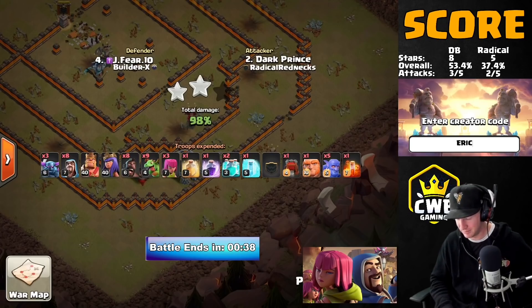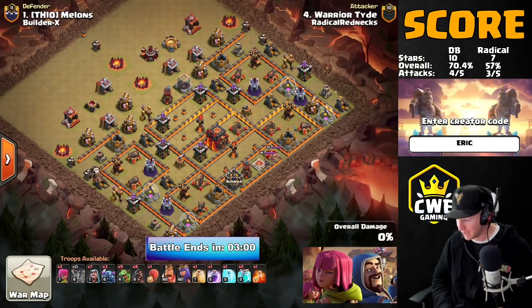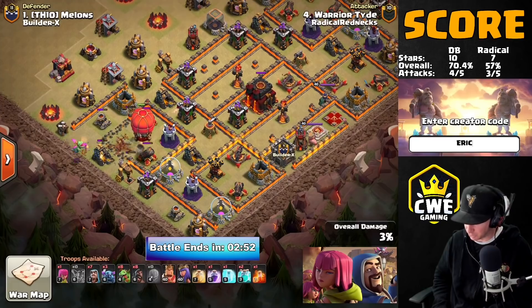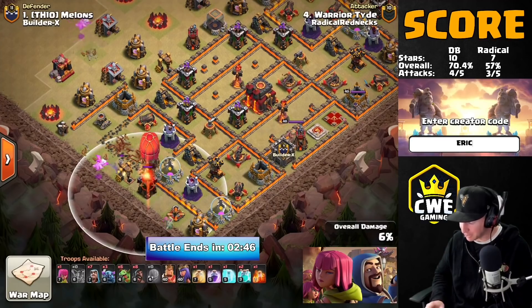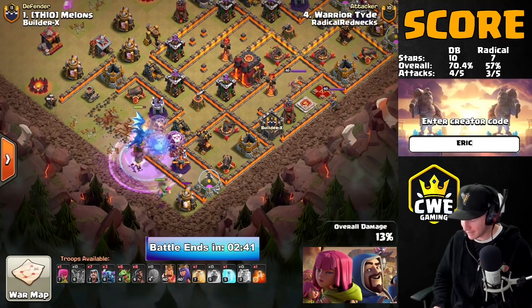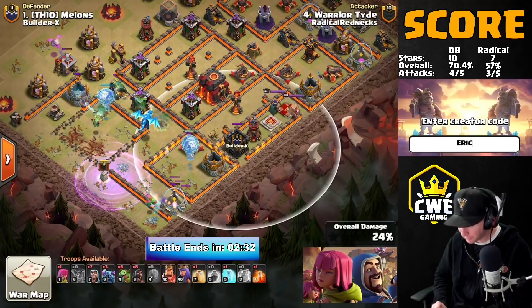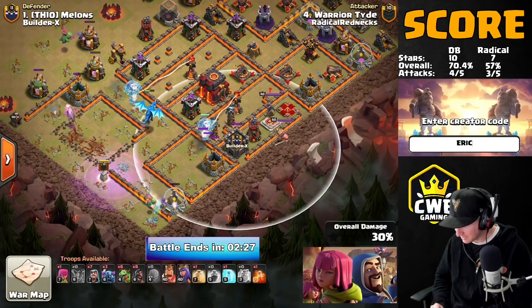A critical moment in this war — if they get the triple they take the lead. He's coming in with a slammer Electron, Town Hall in the middle. The slammer falls on the outside of the base — that is huge. He rages it up, double clones, hits the baby dragons with the clones, the E-drag is going back in. He's lucking out a little bit — nothing coming out of the CC yet. The E-dragon stepped away from the rage so it's not going to get any more rage chains. He still has to deal with the CC.